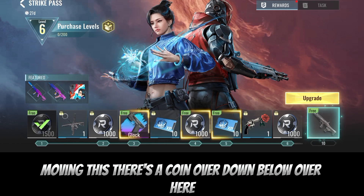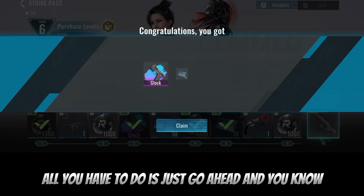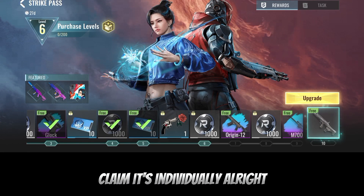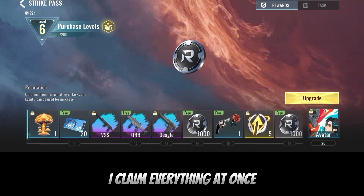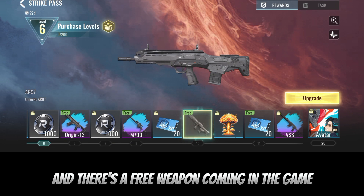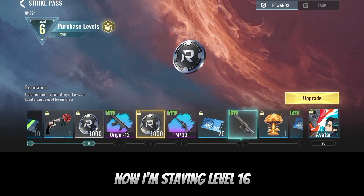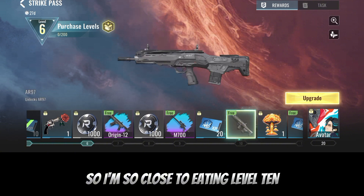That's exactly how you can get the coin. Also, I'm talking about this place — you can see more coins down below here. Look how many coins I have. Just go ahead and claim them individually. I claim everything at once. There's also a free weapon coming in the game — all you have to do is get to level 10, and right now I'm at level 16, so I'm well past level 10.